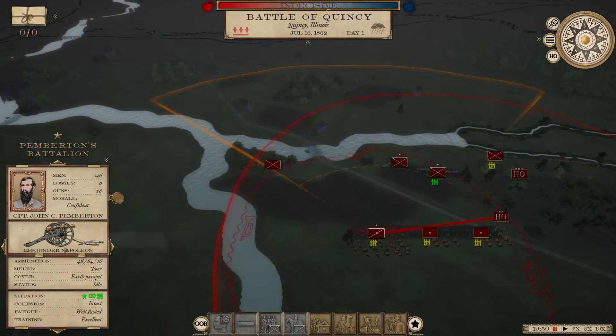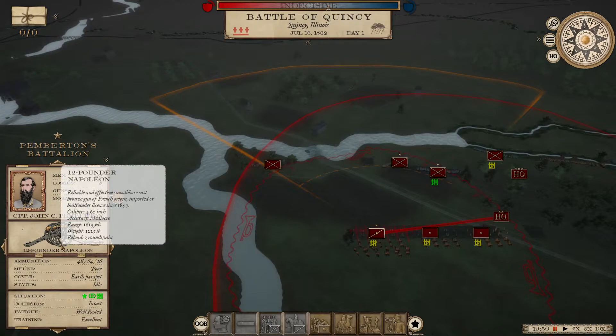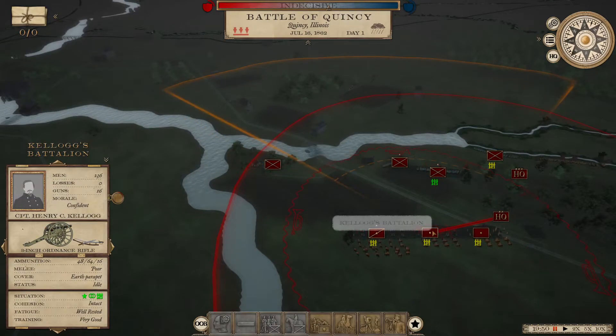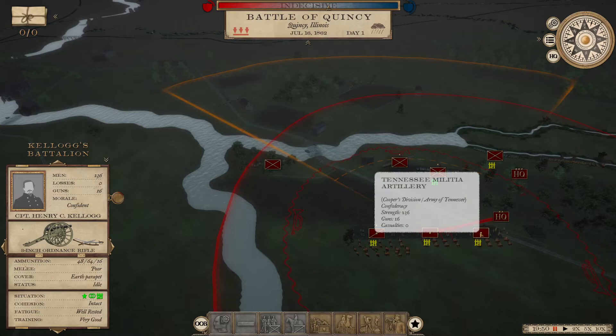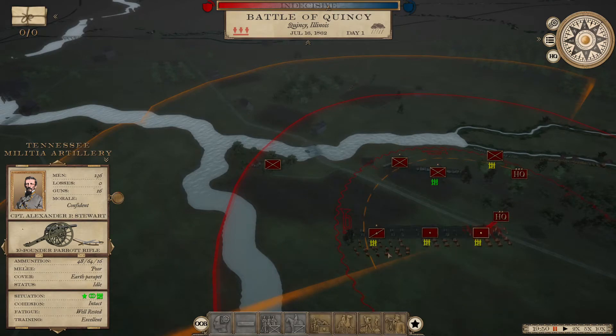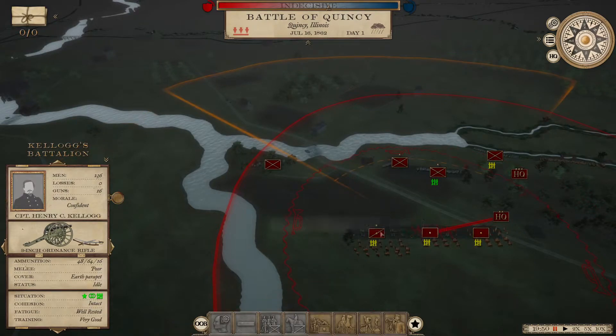Your smoothbores — the Napoleon is one of the quintessential smoothbore guns. When you hover over it you get all the information. All things being equal, the Napoleon is better at close range; its canister is more deadly than the rifled guns. There are different kinds of rifled guns: the 3-inch ordnance, which I think was the most common rifled gun in the Civil War; the 10-pound Parrott, probably my favorite; and there are heavier versions — 20- and even 30-pound field versions of the Parrott. I believe there are also James rifled guns.